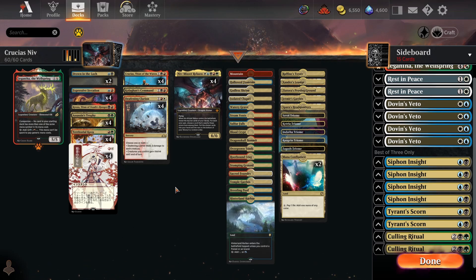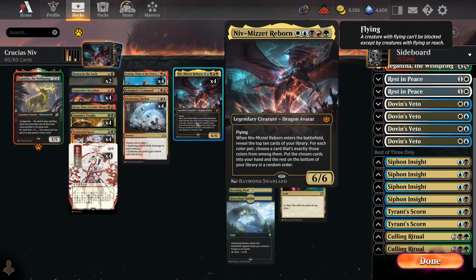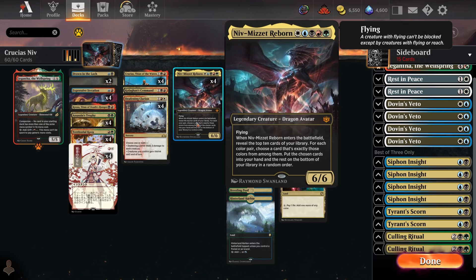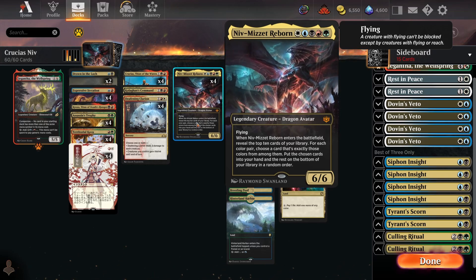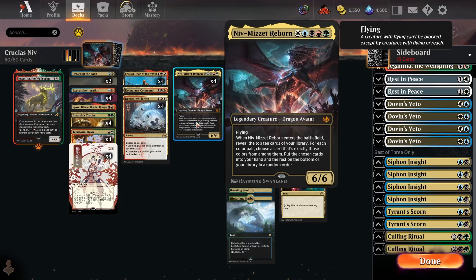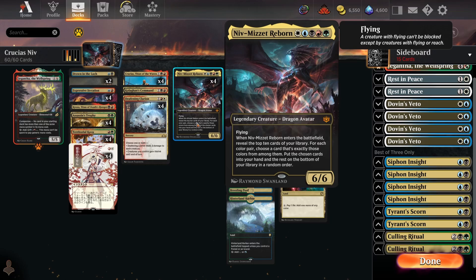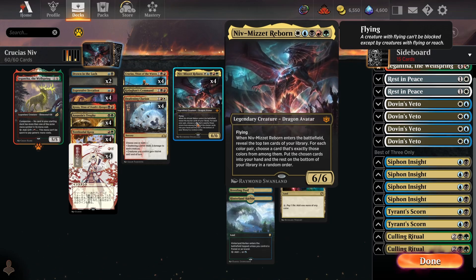If you're not familiar with 5-colour Niv, it's basically a 5-colour control deck that's built around Niv-Mizzet Reborn. This is a 5-mana 6/6 that costs 1 mana of each colour, and when it enters the battlefield you reveal the top 10 cards of your library. For each colour pair you choose a card that is exactly those colours, put the chosen cards into your hand, and the rest on the bottom of your library in a random order. A 6/6 flying body also acts as a win condition in and of itself, which is really sick.